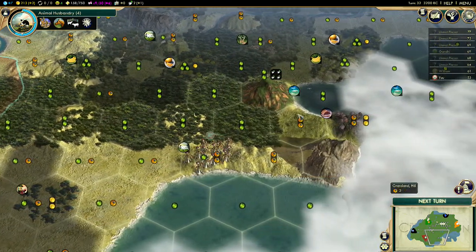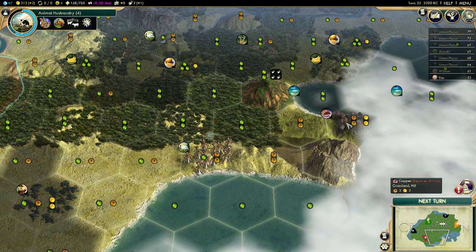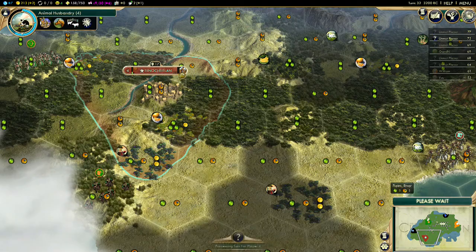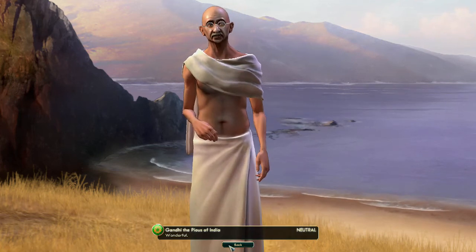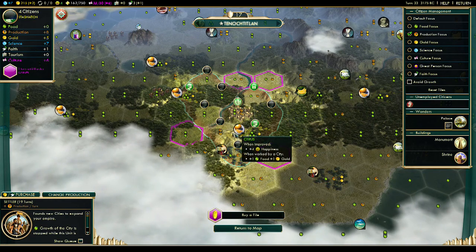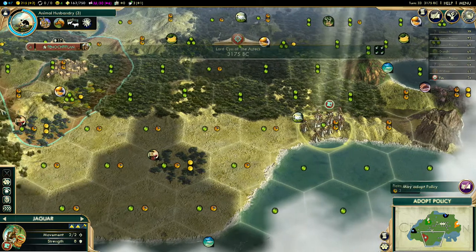Wow okay — I can get a coastal city with fish! This is gonna be a hell of a city right here. Grassland, plus I'll get an observatory — holy crap, that's gonna be an amazing city. Wait, am I unhappy? Declaration of friendship — yeah I'm not gonna be attacking you. What the hell just happened? Why did you switch up my tile assignments?